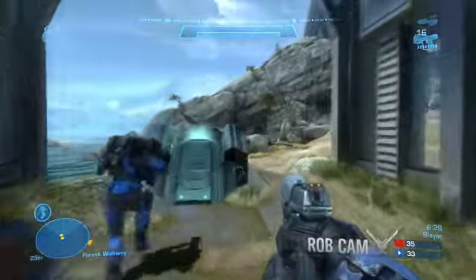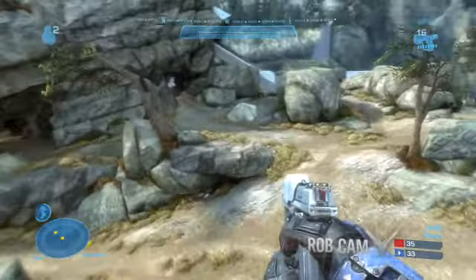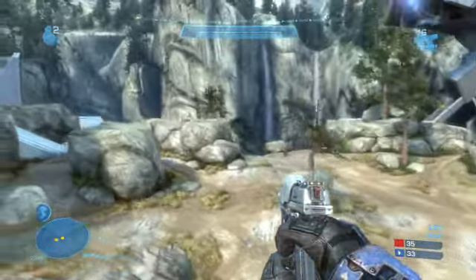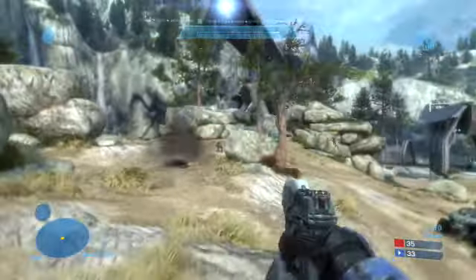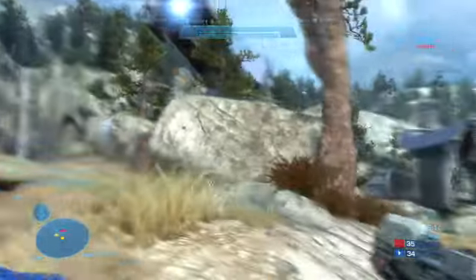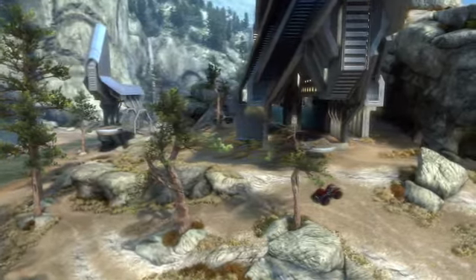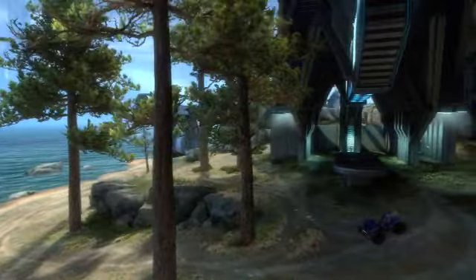We tried to really separate the terrain into parts that were really distinguishable from each other, so that any time a player spawned or ran around a corner they could immediately tell where they are. It's frustrating spawning and having to whip the camera left to right three or four times to figure out where you are. We really tried to focus on making one side dry and different and one side wetter and greener.